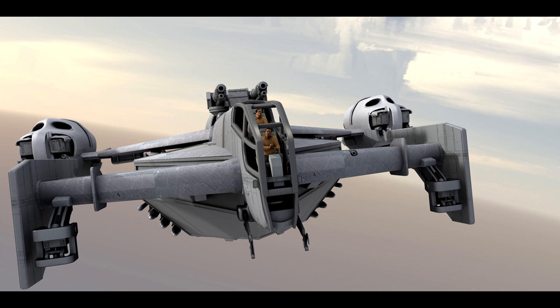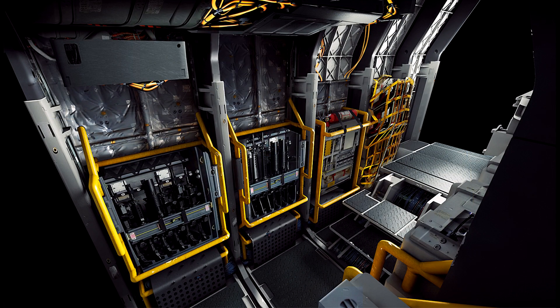Hey guys, Youngblood here. Today I wanted to talk about the Cutlass update we just received from CIG — about where it's really been, where it's going, and where it's at today. I'm going to kind of skip over the first part, which is primarily a history lesson about what the ship was meant to be: a middle ground between a fighter and a freighter, initially designed to be primarily a pirate ship.